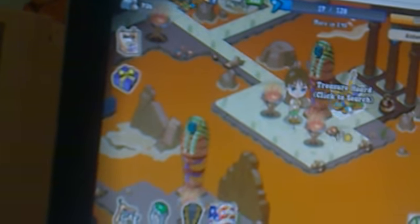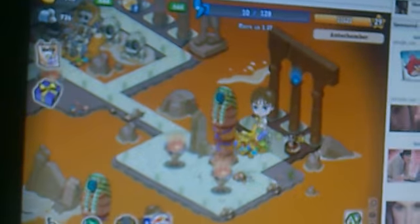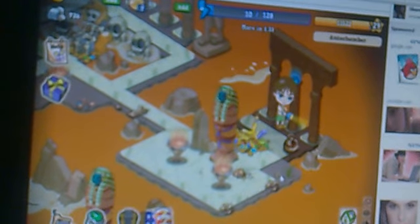Where the hell is that going? Doesn't matter — to the treasure hoard. Okay, I got 10 energy. I'm gonna have to use all of that on the illuminated archway. Nope, only 7. Use the blueberry bar — definitely not enough, but at least I tried. Woohoo! Yes! Another chance.